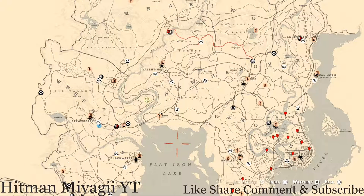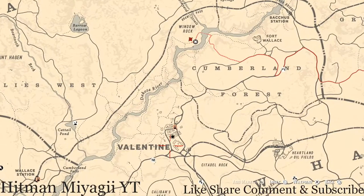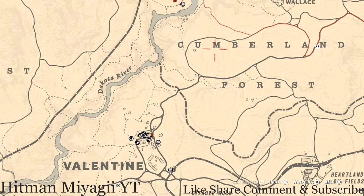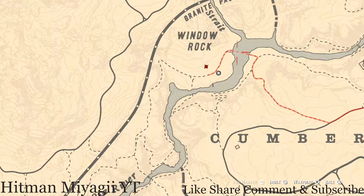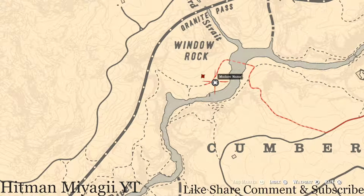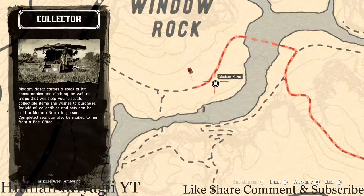This location is basically the location of both items: Madame Nazar and the Caribbean Rum antique alcohol bottle. It's right up here at Wapiti Window Rock. I personally fast travel to Valentine, take this path through the Cumberland Forest, follow this red dotted line around to this location, and go through this water. Remember to look for wolves and bears because I get attacked a lot coming this way. Madame Nazar will be here until 2 a.m. Eastern Standard Time — New York time zone, East Coast.